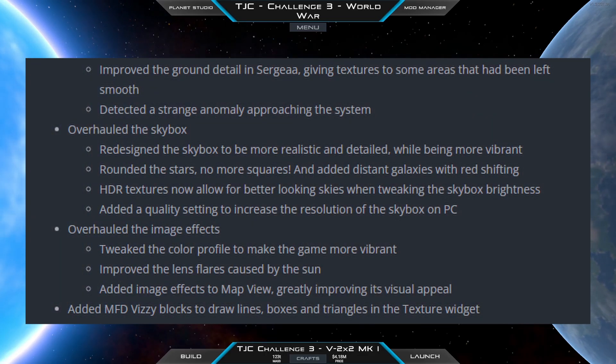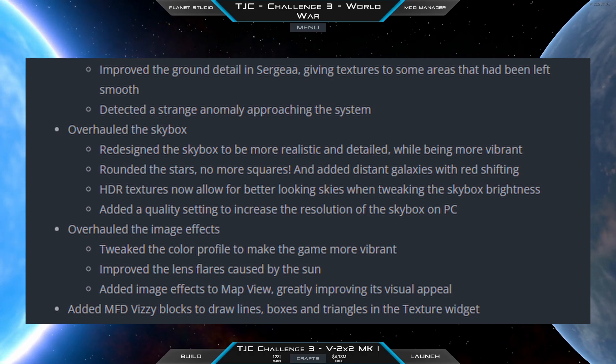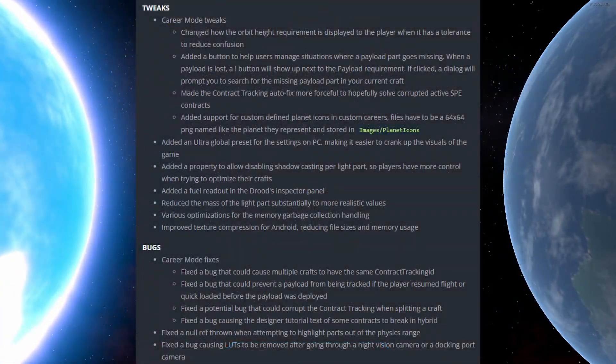The second important thing is a lot of graphical improvements — they improved the ground detail on Sergio, improved the skybox which looks way better than before, and cranked up all the settings. It really looks nice.